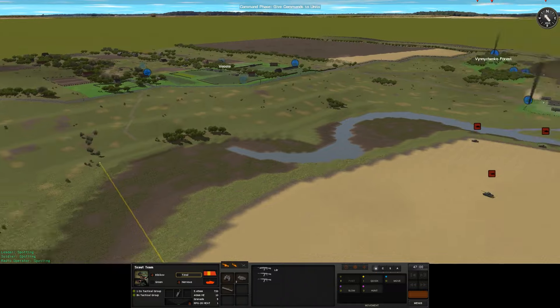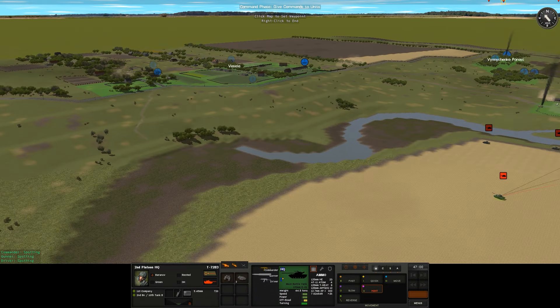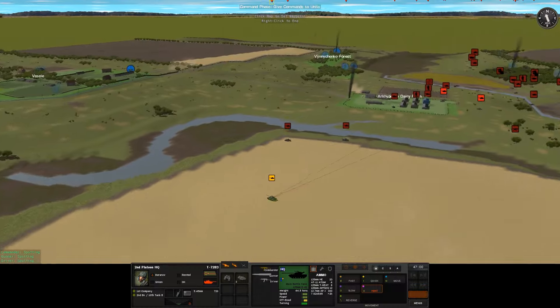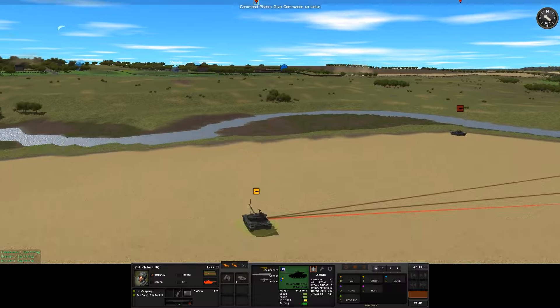I'm just going to have these guys move forward as much as possible, try and get some spotting. Same with this. I'm really nervous about this area over here, mostly because we can't pass it anyway. We'll probably have to go up and around. Let's take a look at what these guys can actually see — they can see about that far.